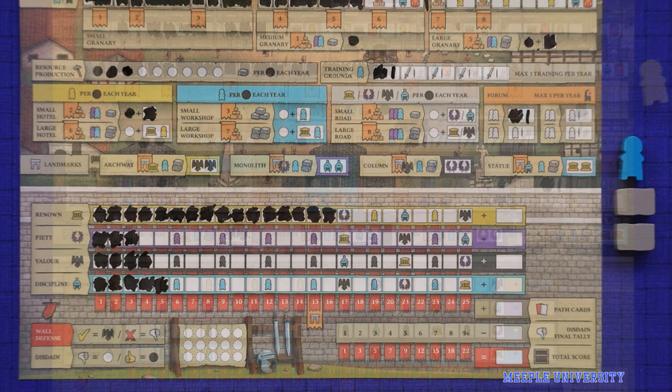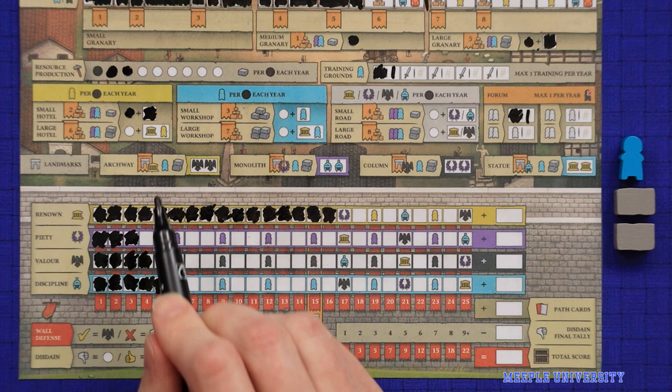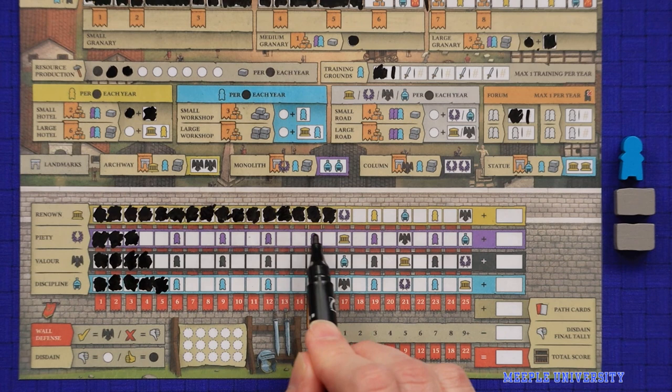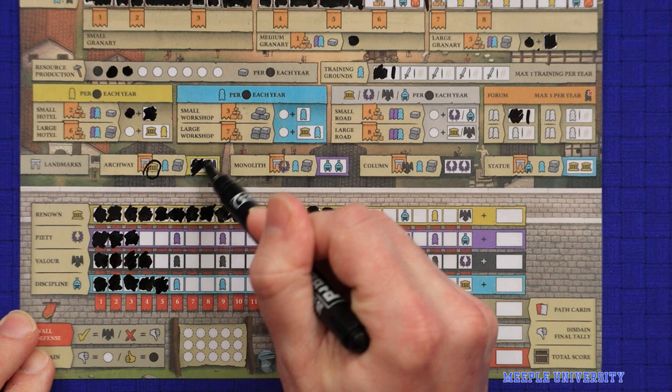The last action on the fort board is to construct a landmark. These are relatively cheap points but won't be open to you till near the end of the game. To build a landmark you must have reached the landmark banner on the corresponding victory point track — for example, the archway would be open once you've reached 15 points on the renown track. Then simply spend a builder and two building resources to construct the landmark and gain two of the corresponding points.